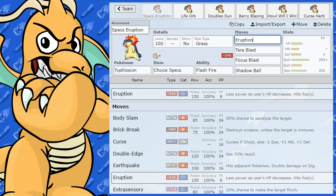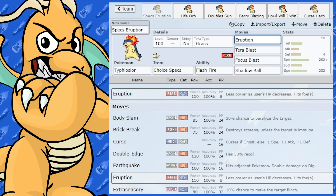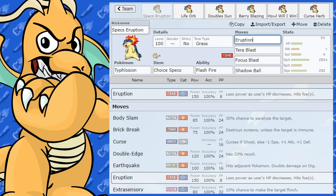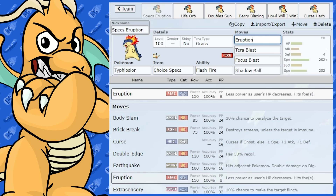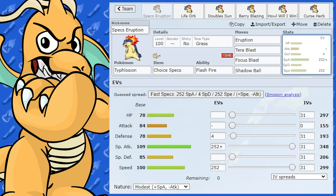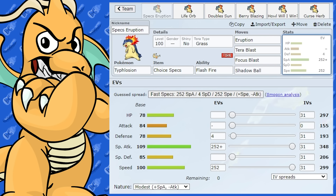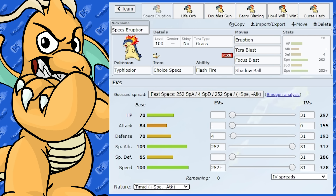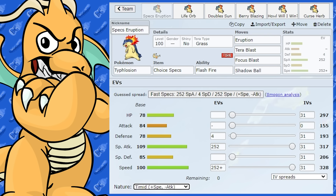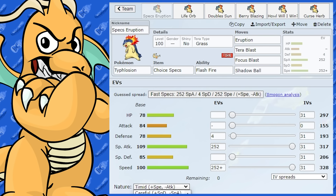We've got Eruption. You can either go Eruption, Fire Blast, or Flamethrower — it kind of depends on what your team is going for. Running this on a Sun Team is always really good, so something like Torkoal with Drought is a really nice setup. Eruption is a very powerful base power move at 150 base power, but obviously as your health goes down, the power of Eruption goes down too. I've given this one Modest nature. You could give it Timid if you're a little scared of getting outsped — you do lose out on a fair bit of Special Attack though. If you've got Sticky Web, Tailwind, or Speed Control on your team, you could use Modest. Both of them hit really hard.